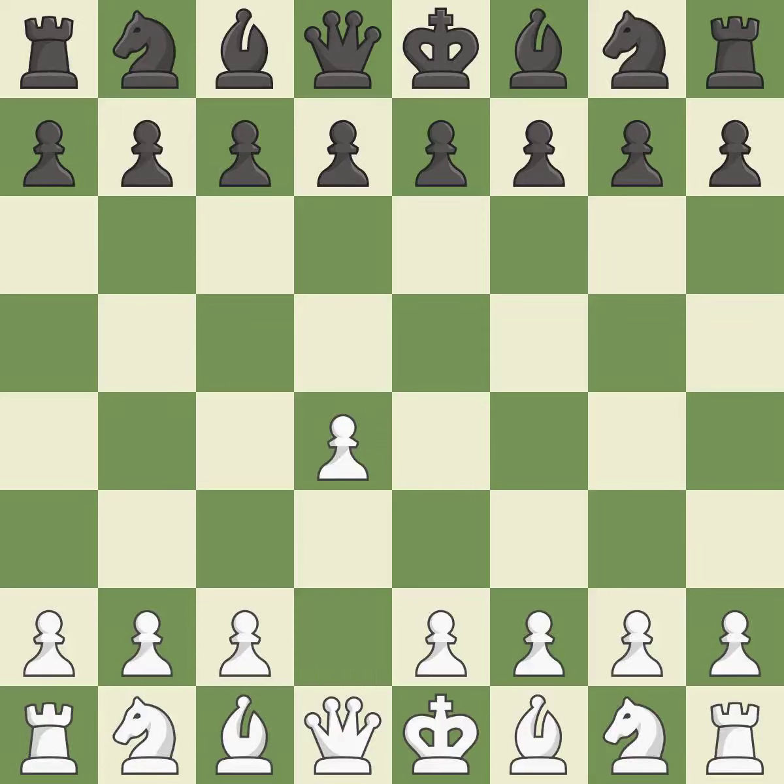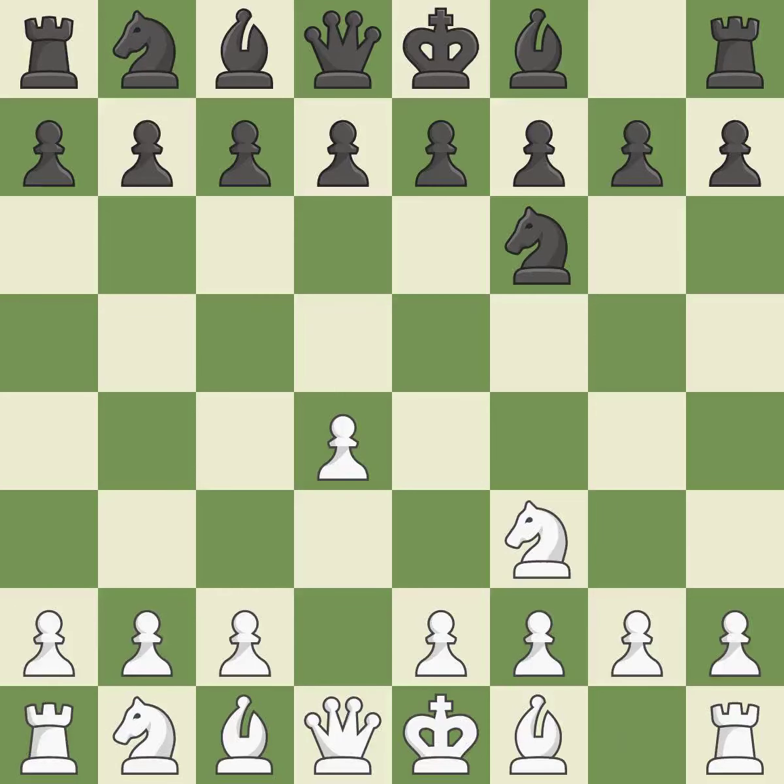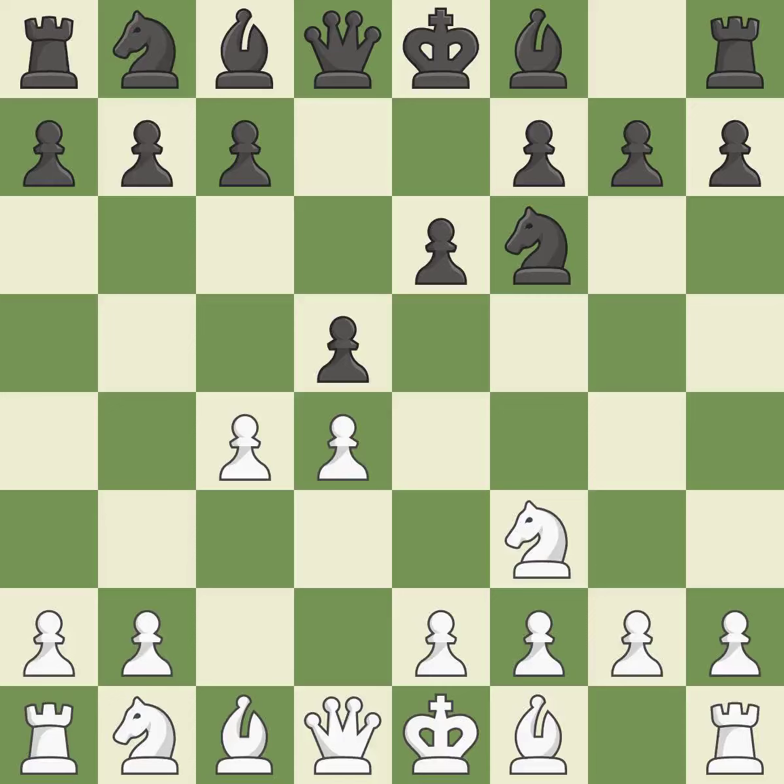Opening with the Queen's Pawn. The Indian game begins by controlling the important e4 square with the knight rather than a pawn. Nf3 strengthens the d4 piece and moves the knight closer to the center while exerting more control over the e5 square. e6 sets up the d7-d5 pawn push and creates openings for the bishop on the dark squares. c4 gains space on the Queen's side and center, and prepares to develop the knight to c3. This uses a pawn to attack the center while vying for position.